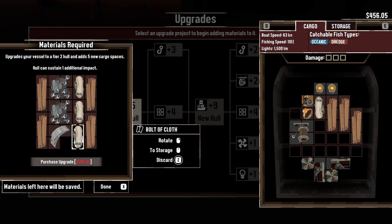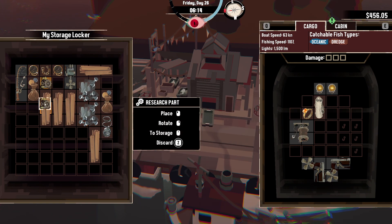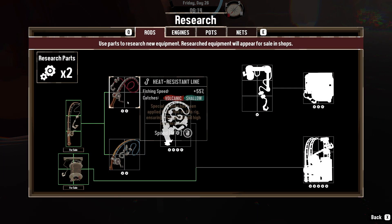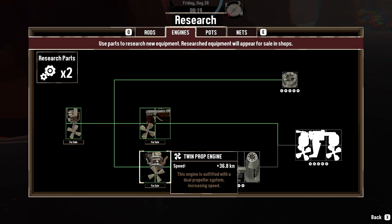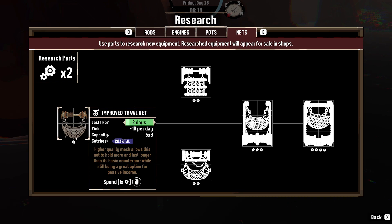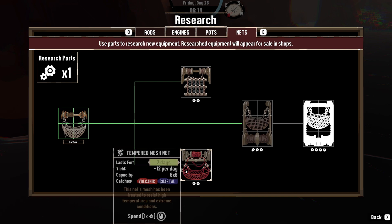I don't have enough money. Let's cut down the stuff. Let's research some nets, I guess. This one catches 10 fish per day, this one does 12, but it's a specific area.